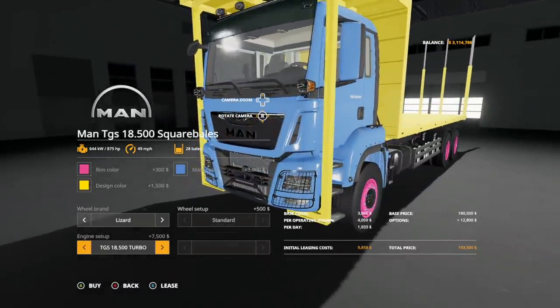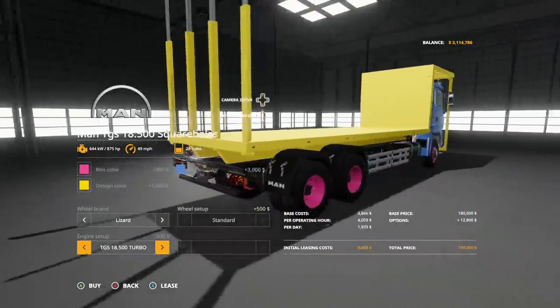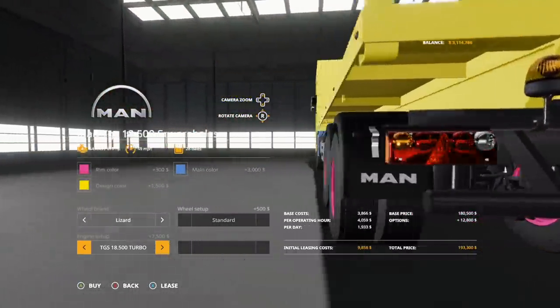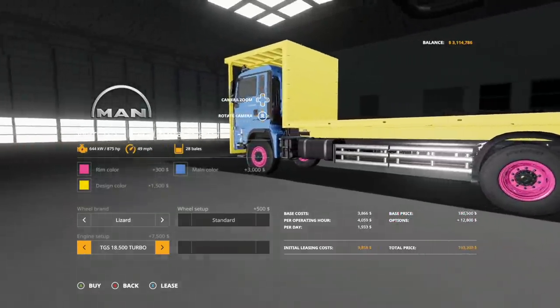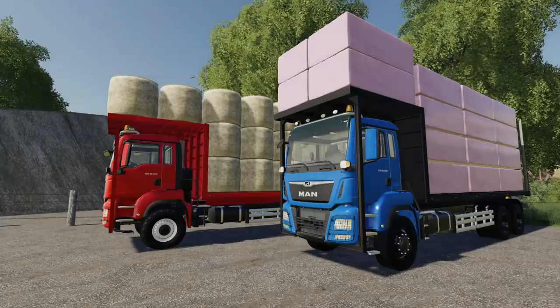We get the MAN TGS 18 500 horsepower engine and then the turbo with 875 horsepower — yeah, this thing is great. We even get a trailer hitch on the back so you can hook up to any trailer, or you can add a front lifter and have a three-point with PTO in the back as well. Absolutely crazy.